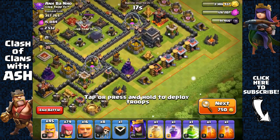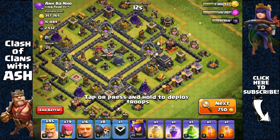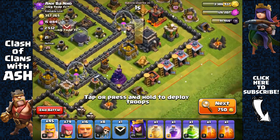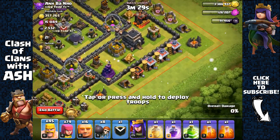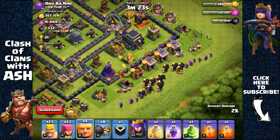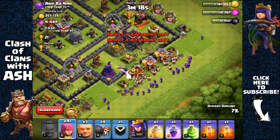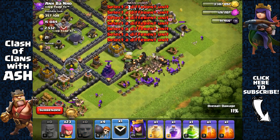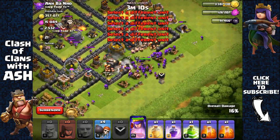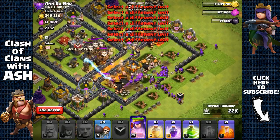On my next search we can attack this base from this direction, and the Archer Queen can get that Dark Elixir storage with her range. What I'm afraid of is the clan castle — hopefully there isn't anything too intimidating in there. We're gonna send out barbarians on the side to remove the side structures and spread our giant, then also spread two groups of wall breakers so at least one group makes it through. Looks like both of them made it through, so that's great. Send out our clan castle troops just to be safe because we are dealing with high-level defenses here.